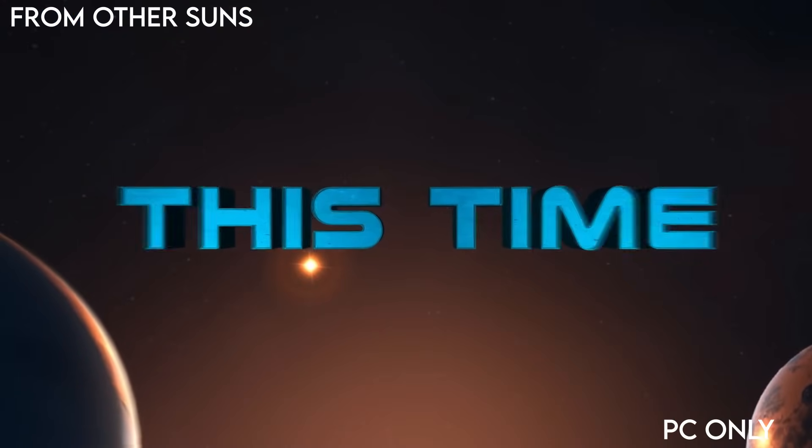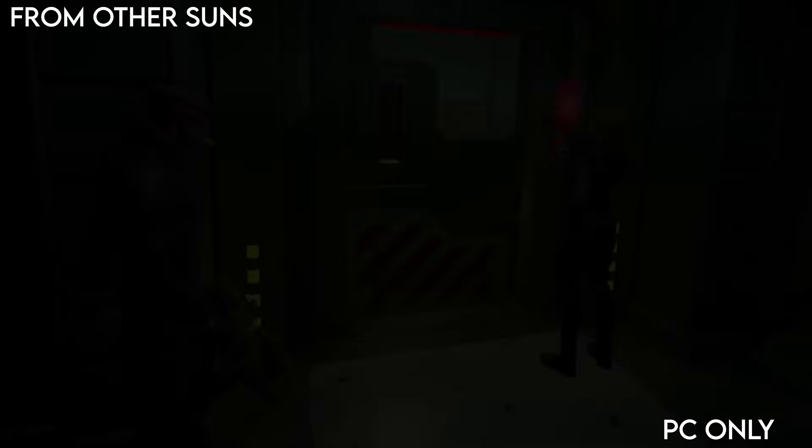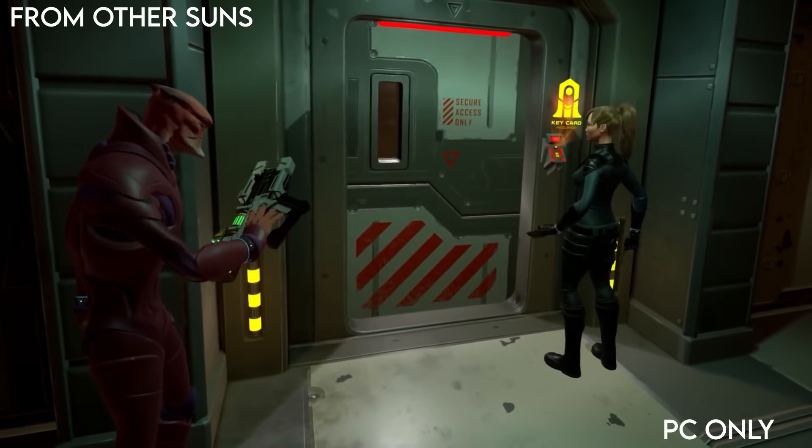From Other Suns is a roguelite VR shooter where you're trying to get back to Earth. You have to board other ships, deal with space pirates and other bad guys. You get better weapons and keep getting fuel so you can get closer to home.